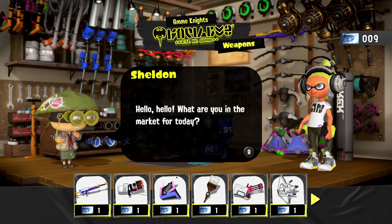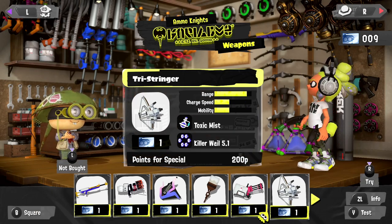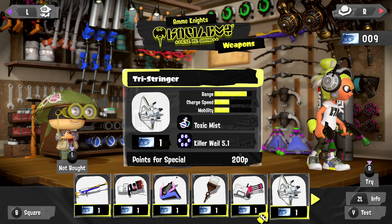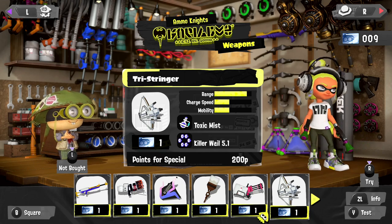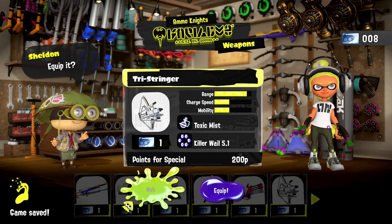Hello ZebraHerd, welcome back to Splatoon 3. Today we're doing another weapon showcase and I was excited about this one. This is a brand new weapon to Splatoon 3. I sort of played it a little bit in the story mode, but it is the Tri-Stringer, which is high on range but a little less than average on charge speed and mobility. We can spend one ticket to unlock it, 200 points for the special. Looking pretty cool.